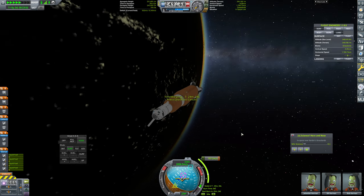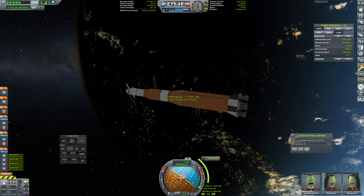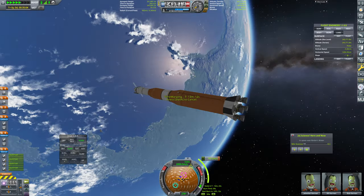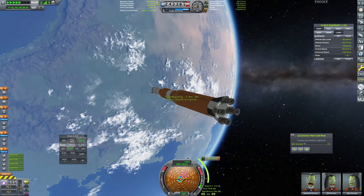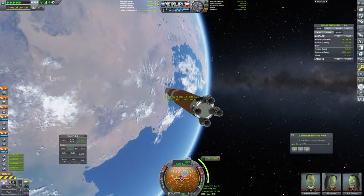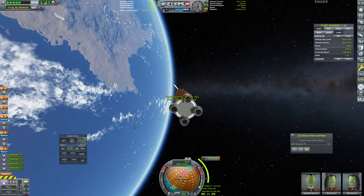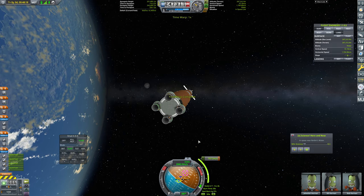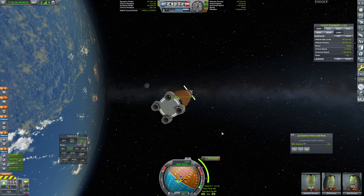This burn is of course taking us around to the moon, so we're going to need to go over to the other side of Kerbin here. We are going to be burning in more like this direction, relative to Kerbin. That looks absolutely fine — there's the moon right there, that is of course our target. We're going to burn in about a minute.